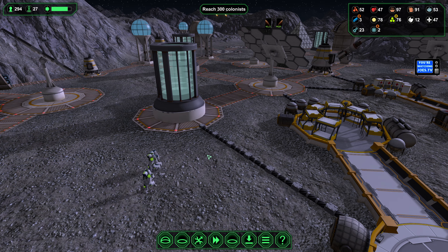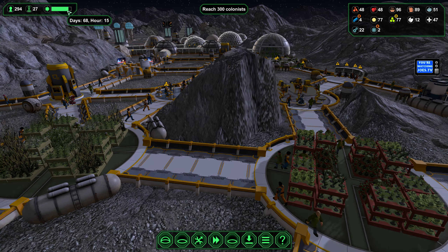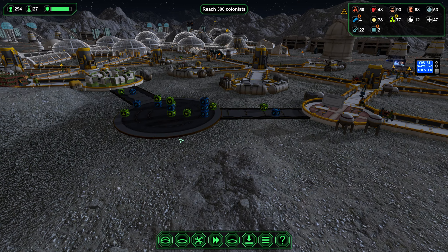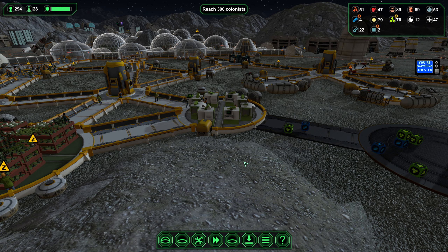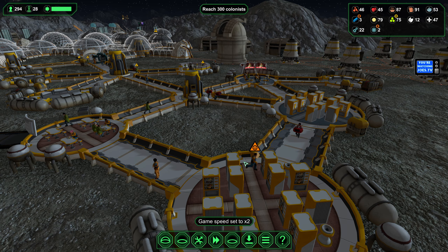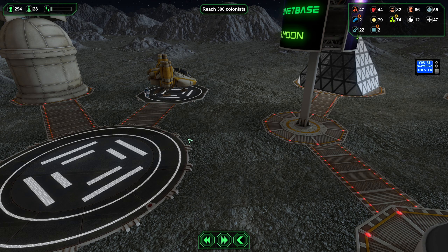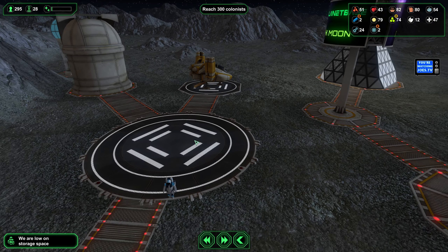Six colonists recruited in a day and a half — I think we can do it. At least I hope so. If I get this, this will be the last achievement for Planet Base — I will have them all. It would be rather nice to get the achievement on the first try. Here comes more colonists — how many do we get? Just one. Oh, you're teasing me, Planet Base. Come on. I was hoping for two or three, but oh well.